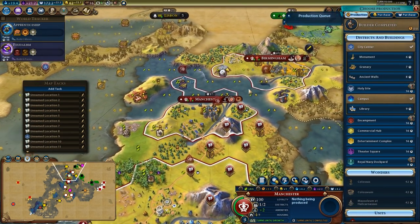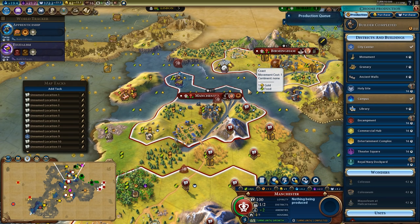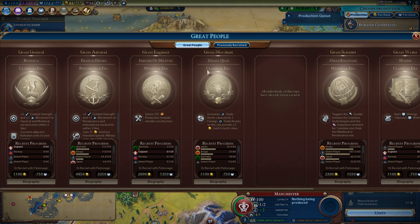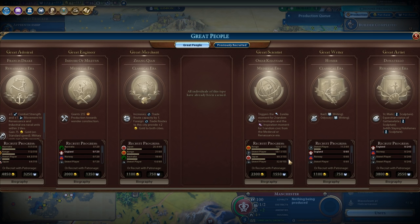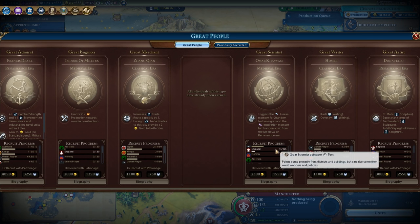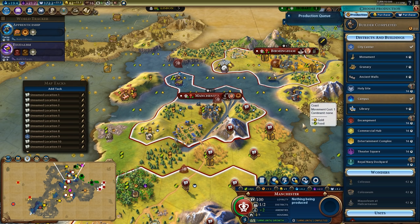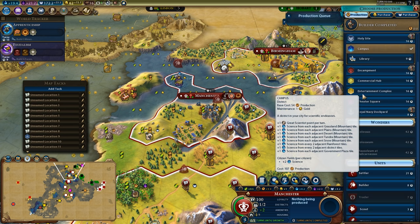My builder has been completed here. I have no idea what you finished just before — there's probably a campus right? I do have some great science points so I have no idea what you built. I forget what you built.